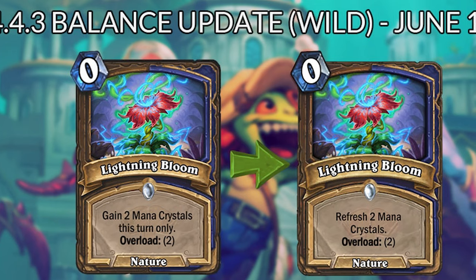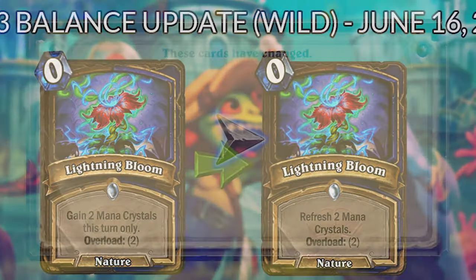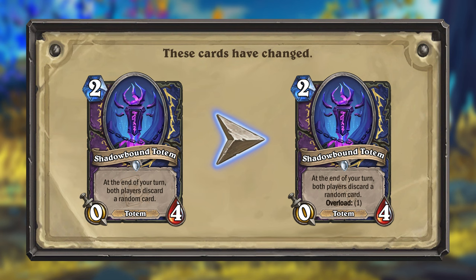This nerf is ironically pretty similar to the one Lightning Bloom got back in the day. The other Warlock card getting nerfed is Shadowbound Totem for Warlock and Shaman. While in theory this card's effect is impactful in all classes, the design just favored Warlock, so it will now also have a downside that benefits Shaman, that being Overload 1.